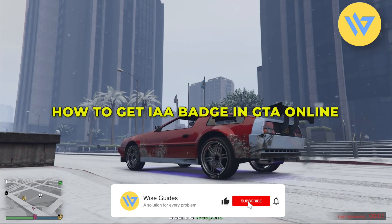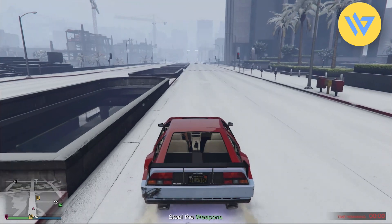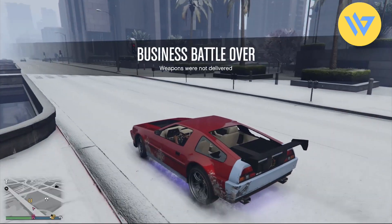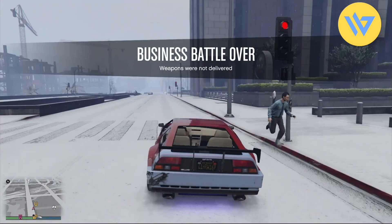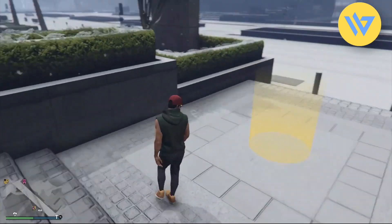Hello guys, so today I'm going to show you how to get the IAA badge in GTA 5. It's a very easy process. Firstly, just simply go to the IAA building, then head over to the yellow circle and start a mission.